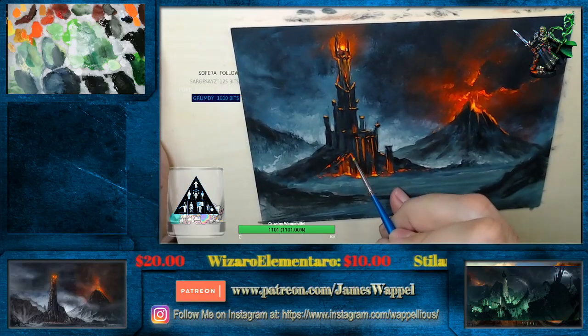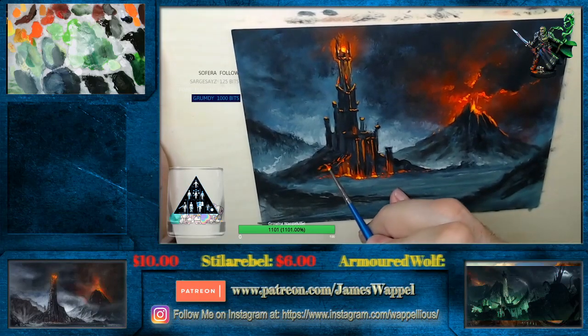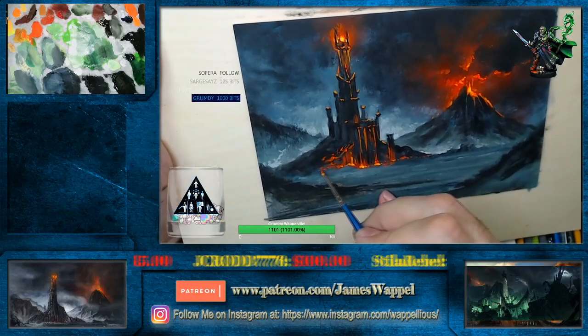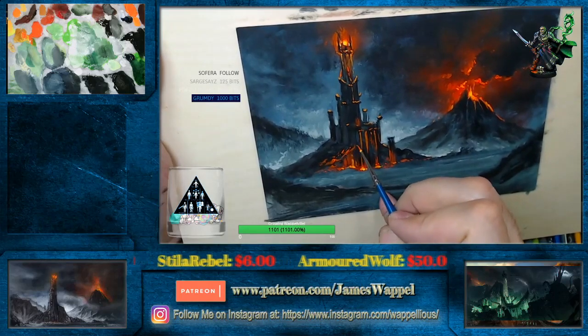So that means once again, if everybody could please check out Armored Wolf on Instagram — also check out the Armored Wolf Etsy page for all the wonderful dice bags and just really incredible works of art. Here now we're going to try and get some of the mountain shape in there. Yeah, a little bit like so.